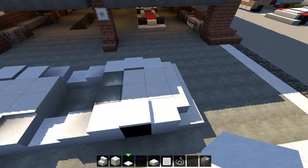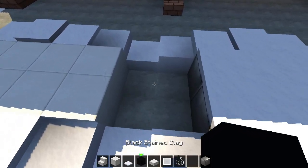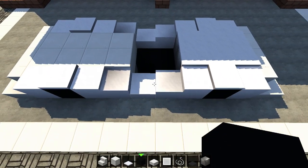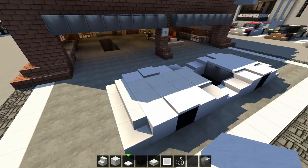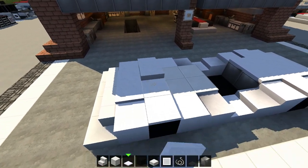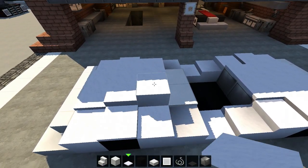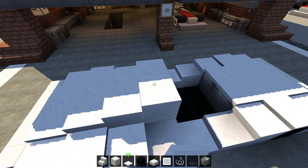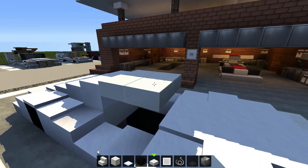Snow layers — three layers. Well, it's up to you what you place here inside of the car, so I just place clay. Then one snow layer here, three layers, five layers, and finally seven layers. Then a quartz slab — four of them — just like that.